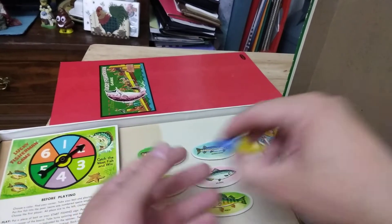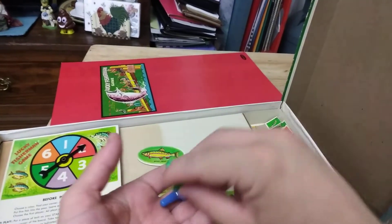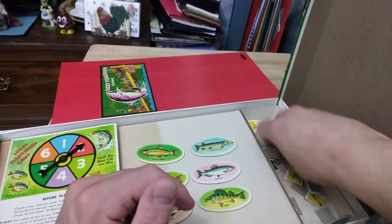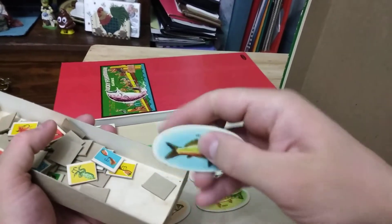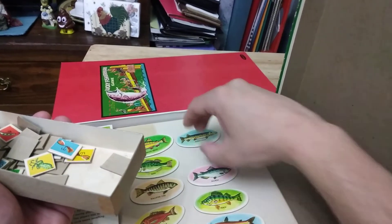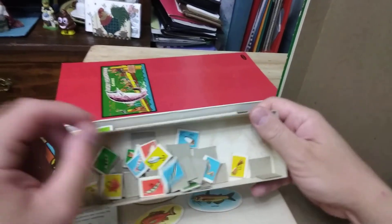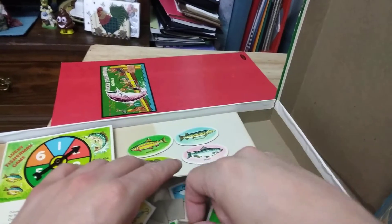And you got these — I don't think this went with the game. You got these plastic pawns. You got a red snapper fish. Looks like it might be missing the fish. Oh, never mind, there it is. The catfish. Never mind, there it is. And you have these hooks — what kind of fisherman hooks. And worms, all four different colors.